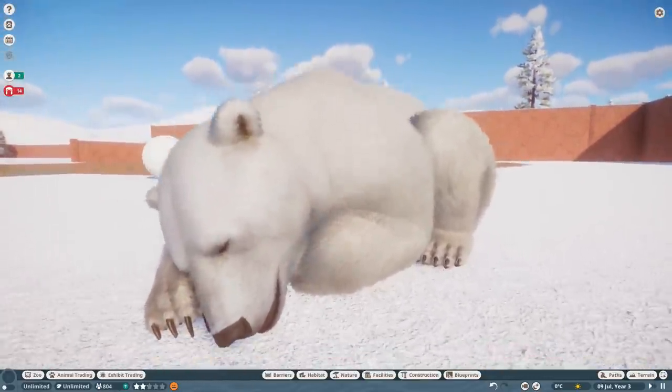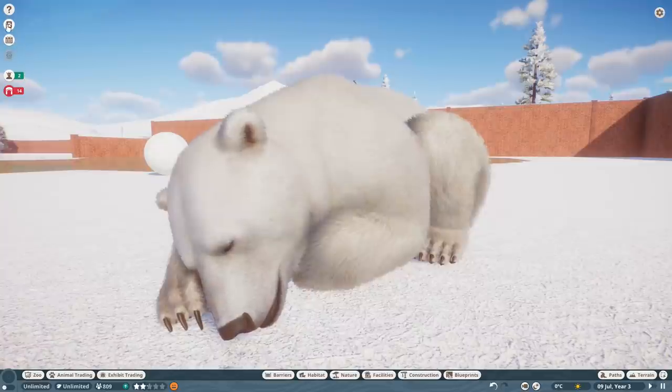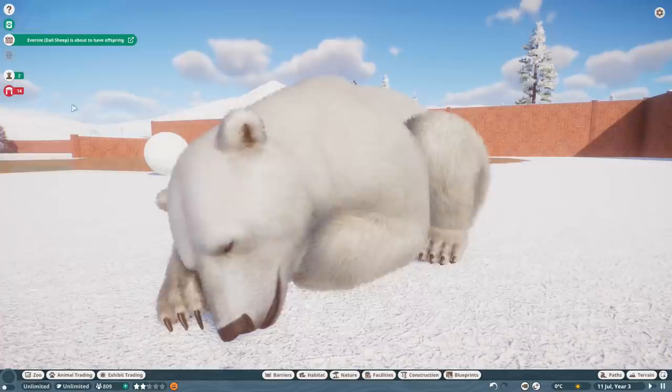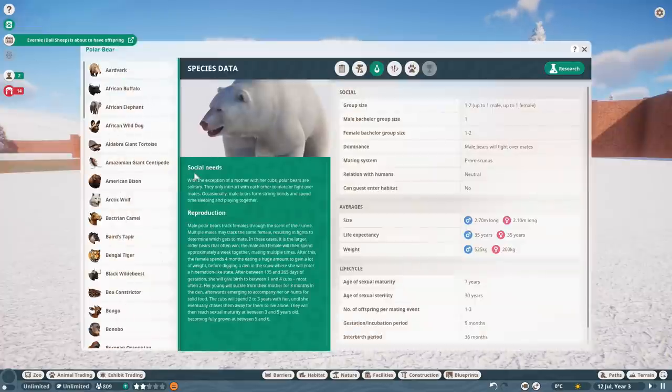There's a snoozy polar bear for you. Let's take a quick look at their Zoopedias. Polar bears fight over mates — they're promiscuous. So you're only going to have two adults, and as soon as your kid grows up, you're going to have to get rid of them. You could have two females together, but you can't have two males together.